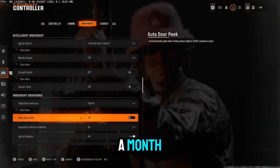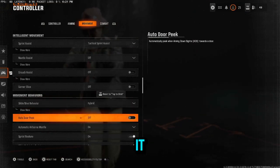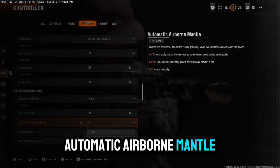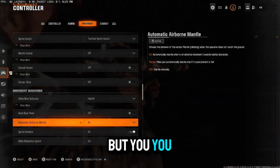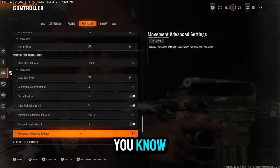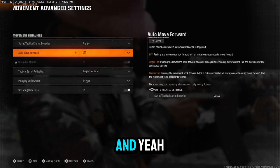Warzone 4 is coming November 14th, so you have this whole month to learn slide dive hybrid movement — make sure you do it. Have your sprint restore on. Auto door peek: same as corner slide, turn it off. Automatic airborne mantle: you can have it on partial. Slide maintain sprint: have that on. Parachute auto deploy: have that on free fall for Warzone. And in advanced movement settings, make sure sprinting door bash is turned on.